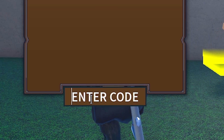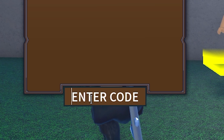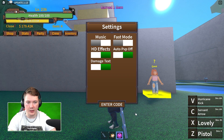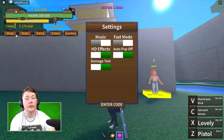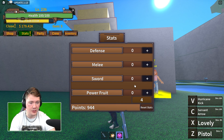Then we have '900k fave' for one gem. Then we have '800k fave' for another gem. Then we have '700k fave' for another gem. And then our last gem is '600k fave.' So there we go — that is another total of four gems from the new codes, which is absolutely amazing.